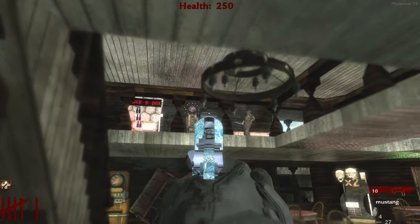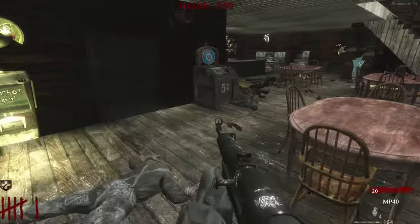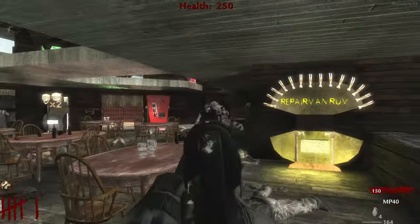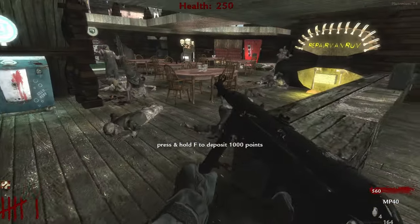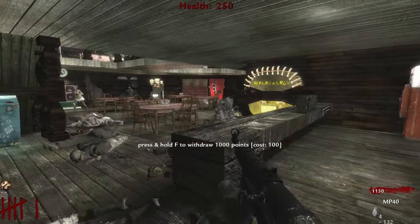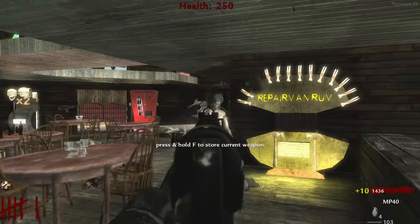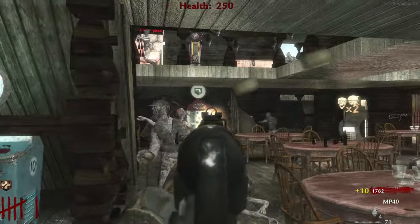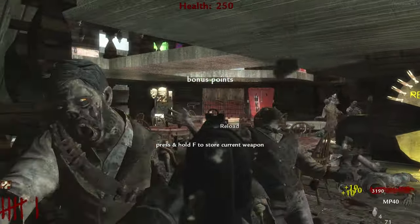I wonder why you would need Vulture Aid on this tiny map. PhD sounds like a nice perk to have because explosion damage could definitely be a problem here. Even though I think the biggest problem is just surviving — you can't really move around anywhere. This is a tough situation. By the time all these zombies come running it's gonna be rough. Okay, don't die.